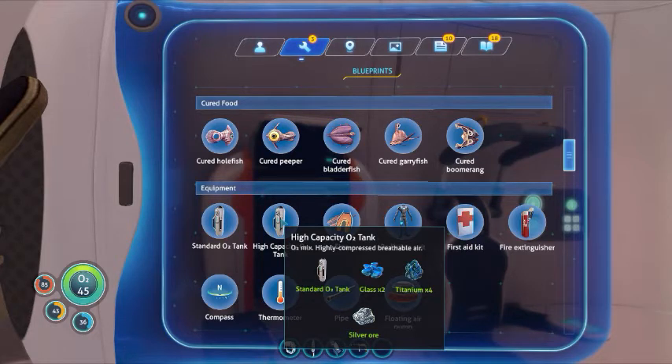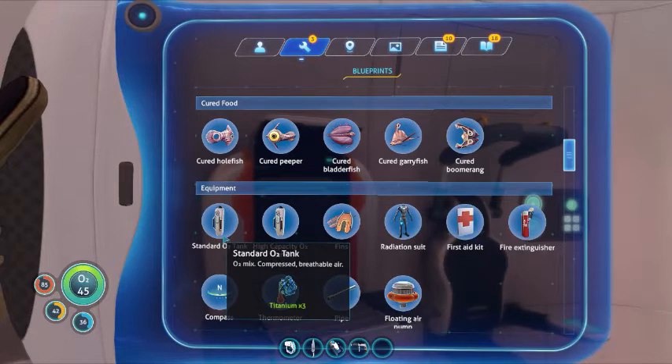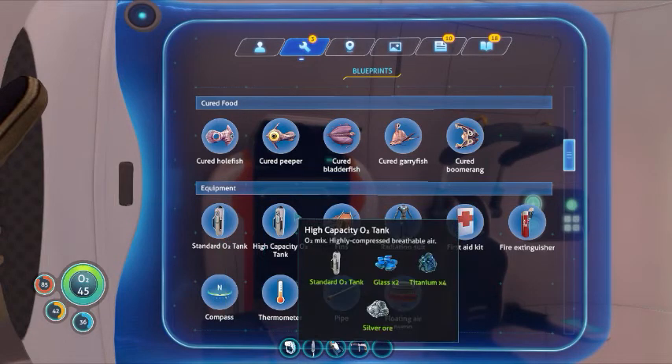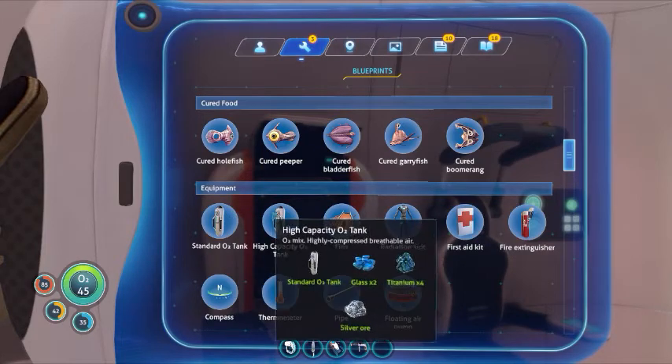If you want to make a high capacity O2 tank, first you need to make the standard O2 tank, which only requires three titanium, so that's pretty easy. Then you need some glass, more titanium, and some silver. Silver can be found in caves.